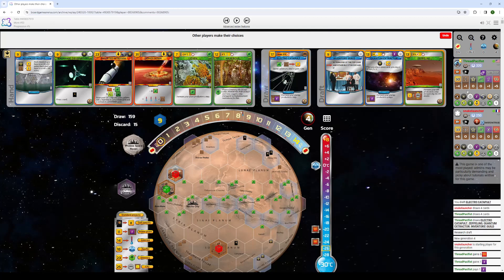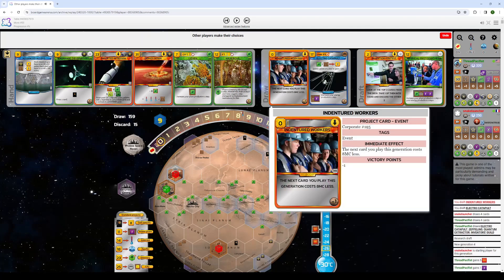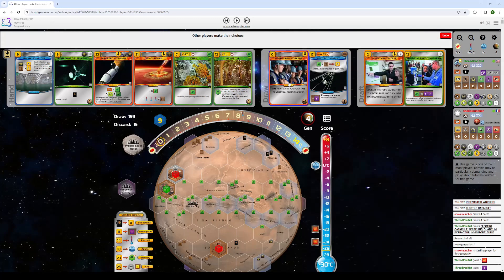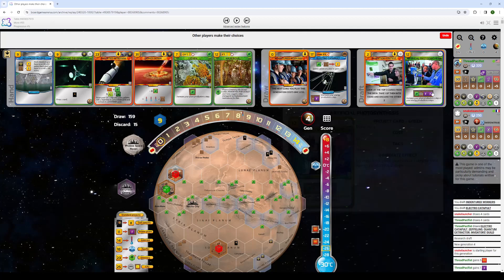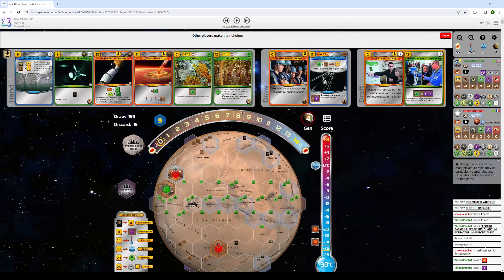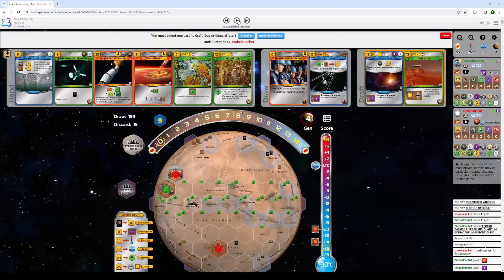Am I scared of Inventor's Guild going to this guy? Yes. Am I scared of the fact that he has a Mass Converter and I'm helping him turn it on? Yes. But Electrocat's just so efficient for me here — it's perfect to be turned on and played. I'm at minus four production; I think this will pay off sufficiently over the game that it's worth it. Indentured Workers very much helps out with the minus four I currently have. I can use Indentured Workers to play Advanced Alloys for super cheap to help make everything more efficient. It is another Science tag I'm passing him, which is very scary. But Artificial Photosynthesis is not that good of a card when you have Mass Converter in your hand.